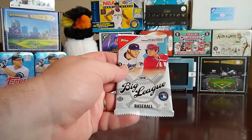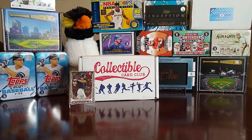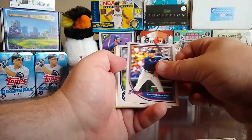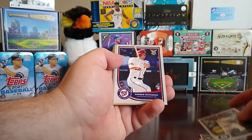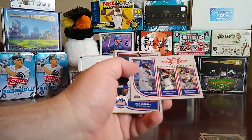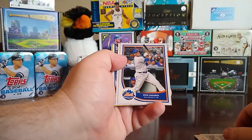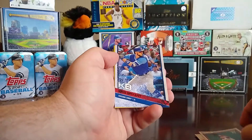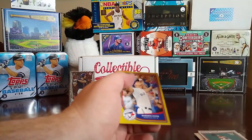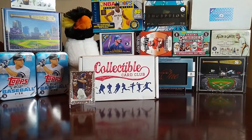Next we have 2018 Big League — let's see if we find anything. We start off with Joe Panik, Freddie Freeman, Felix Hernandez, Andrew Stevenson, Josh Reddick, then a runs-scored leaders card of Charlie Blackmon, Giancarlo Stanton, and Paul Goldschmidt, Juan Lagares, Harrison Bader, a Kris Bryant insert, and a Roberto Osuna gold parallel.